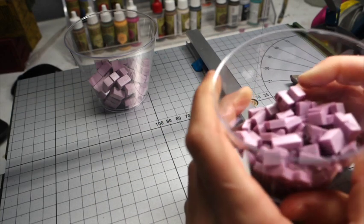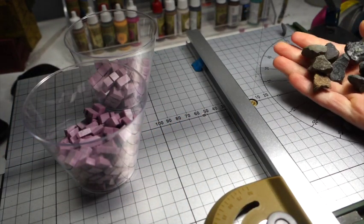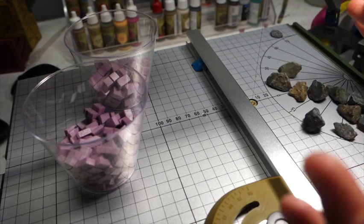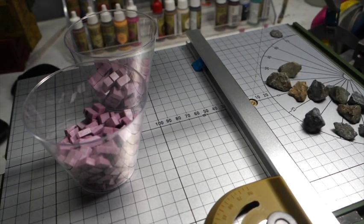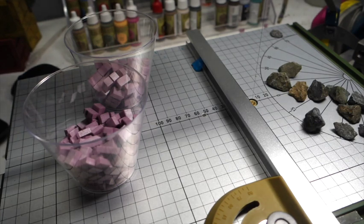Now all I need to do to finish the bricks is to toss them in some rocks in a container, and that should help round all the edges really easily and put some texture on them. After that, they'd be good to just stack up and make some piles of rubble.